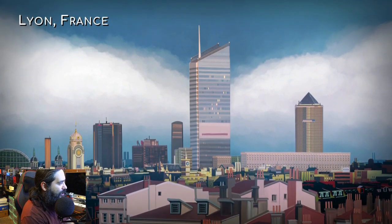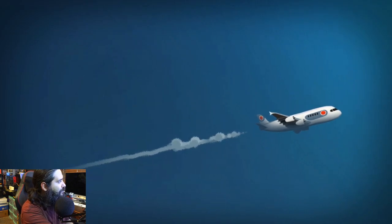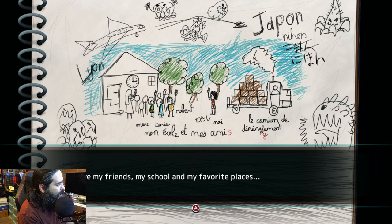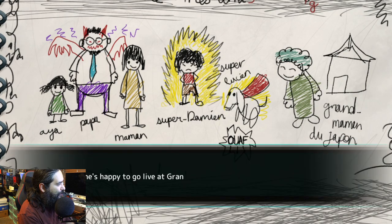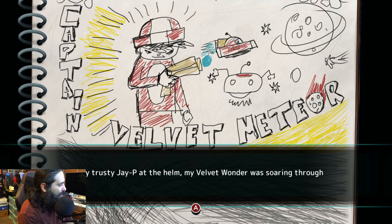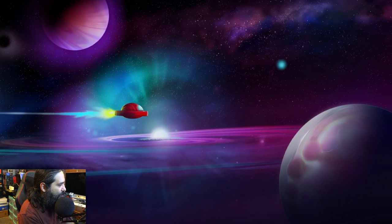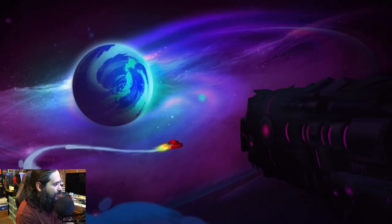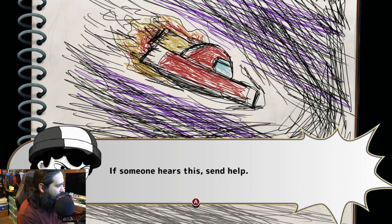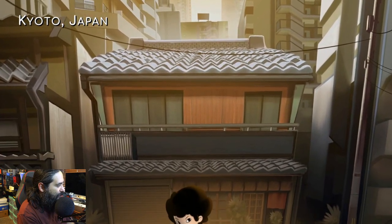Look at this — Lyon, France. We've got ourselves an airplane, a commercial liner. So from France to Japan, that's a 13-hour flight. This is like his little notebook — saying goodbye to his friends, school, favorite places. They're leaving everything behind. You can see he has like a Super Saiyan thing. The story starts with a simple mission to the far region of the galaxy with his trusty JP at the helm, his Velvet Wonder soaring through space. So we're playing through his imagination. Who never drew comic books growing up? I wonder if they had an actual kid draw these drawings — could you imagine being a kid and having your drawings put into a Nintendo Switch game?